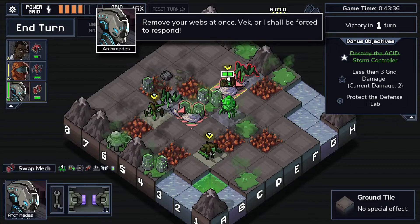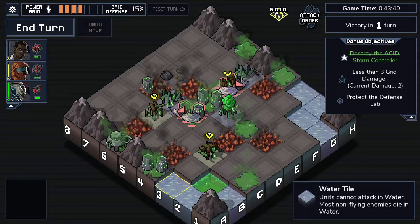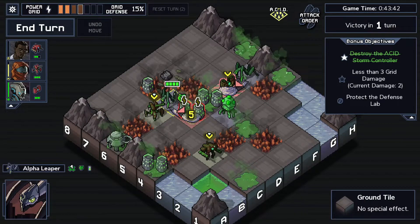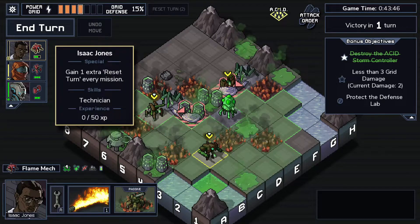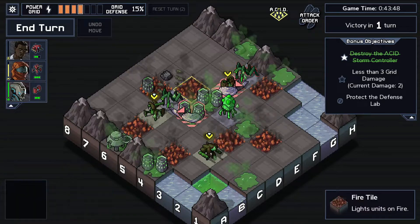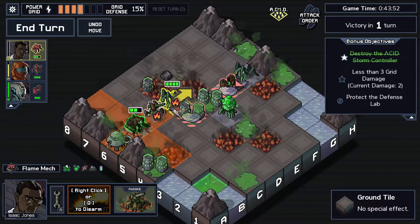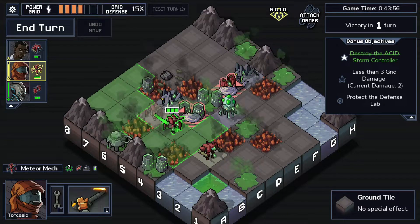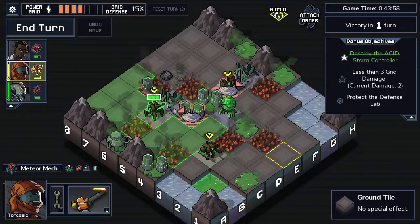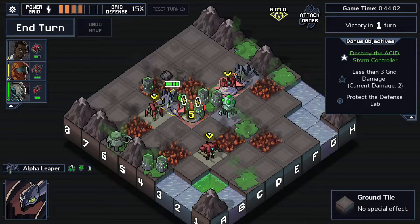They made this really easy for me. The question is, how can I get more kills? Isaac has Technician now - that's an interesting skill, though I don't know if it's super good.